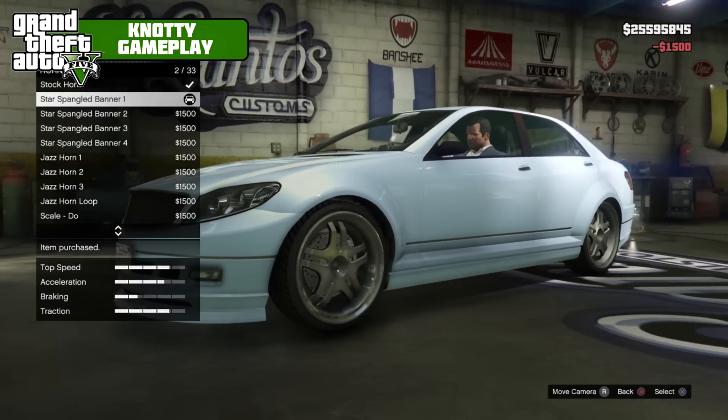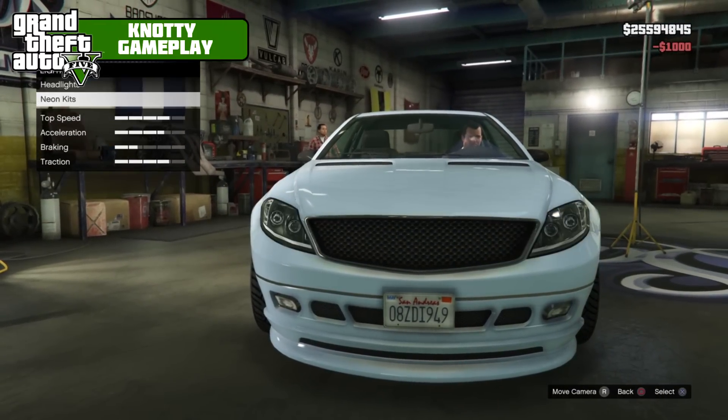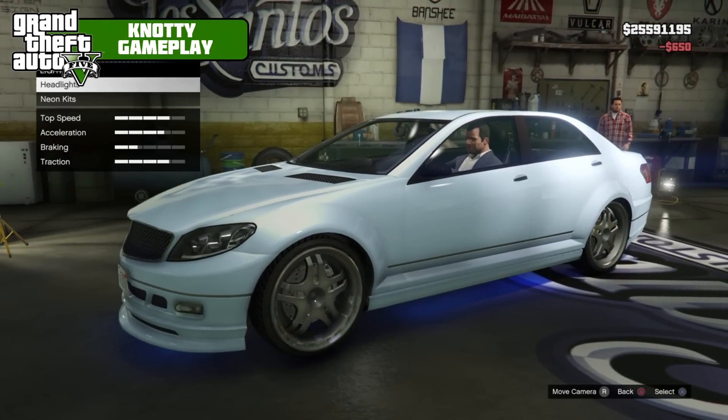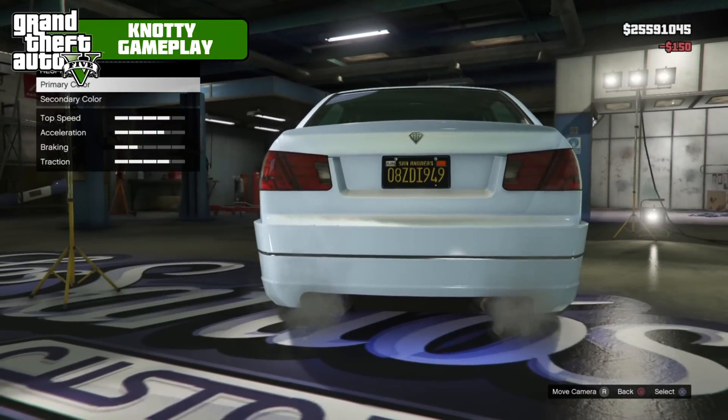Any old horn will do. Xenon headlights. For neons we're just going to go front, back, and sides with a blue. Plate is yellow and black as always - always use that plate, I don't know why.